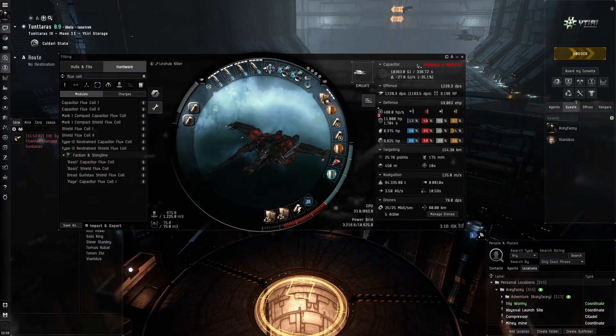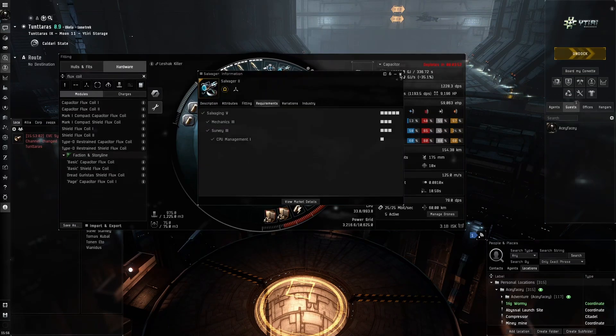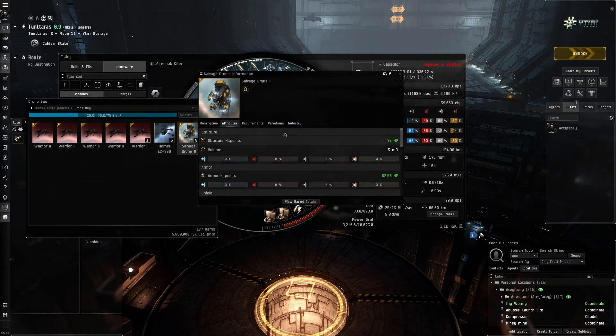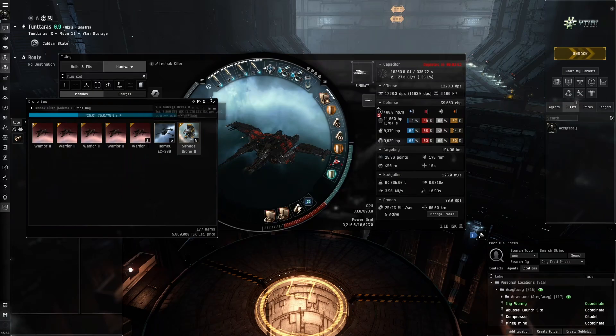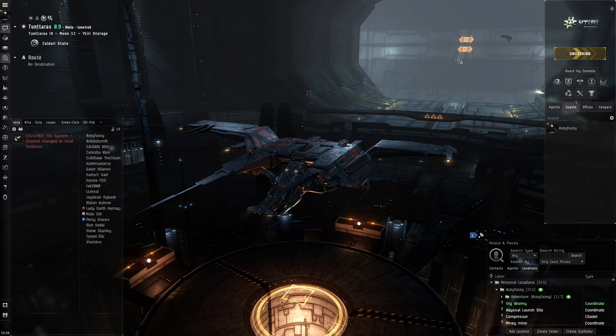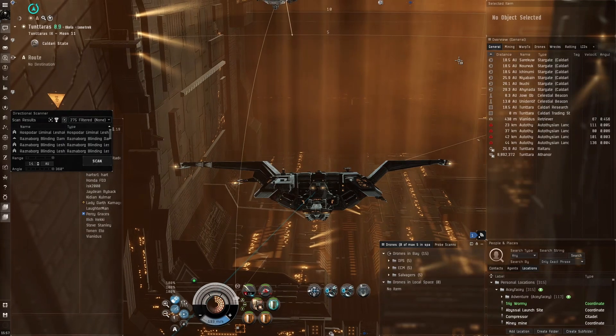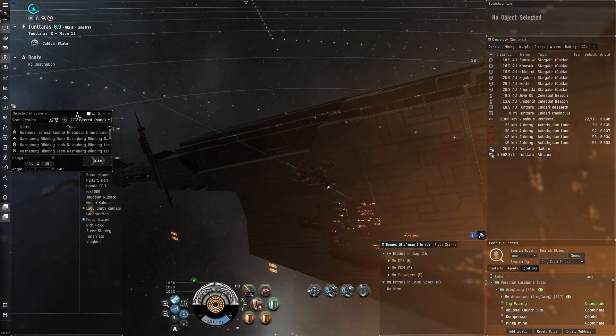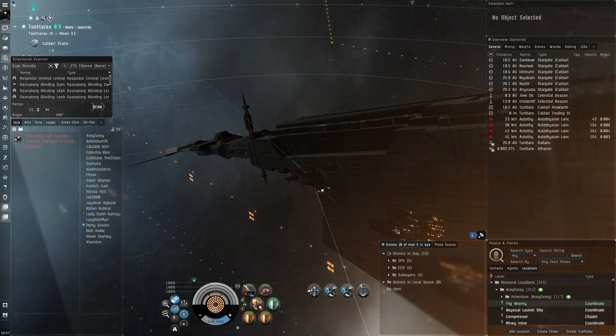Another thing that made me want to do this Golem Triglavian hunting was that I recently trained some new skills during my exploration run in high-sec — the salvaging skills. I can finally use Tech 2 salvagers, which are a lot better than normal salvagers in terms of salvaging capability. I'm putting two of these here, and I'm also able to use Tech 2 salvage drones as well. The Tech 2 salvage drones are actually quicker than Tech 1 — they move around faster and have a higher likelihood of salvaging successfully.